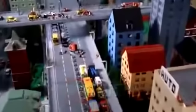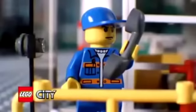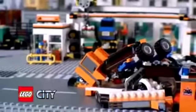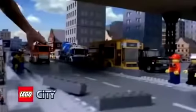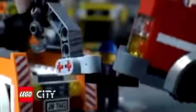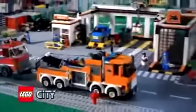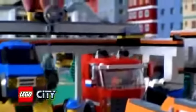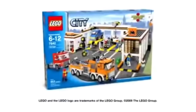In LEGO City, a truck has broken down in the middle of the road. The road rescue tow truck is needed. Build the road rescue tow truck and drive to the rescue. Pick up the truck, tow it back to the garage, park the truck, operate the crane, change the tire, and get it back on the road. The new road rescue garage from LEGO City.